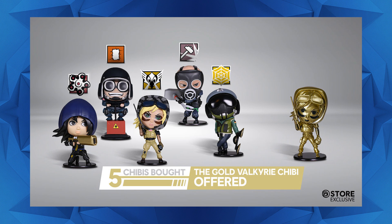These all come with their own in-game counterparts. So when you get the chibi, you get a code that you can redeem and that actually gets it in-game — you'd have the same chibi in real life and in the game.